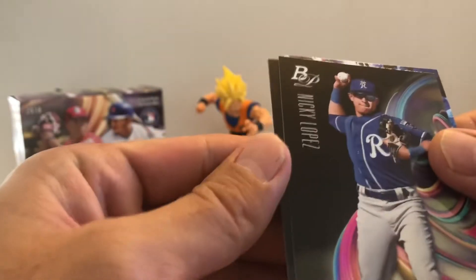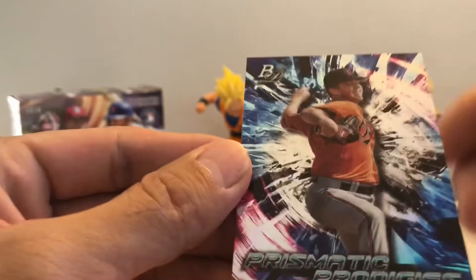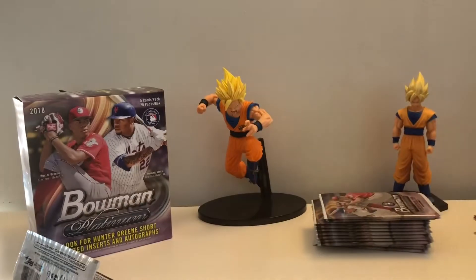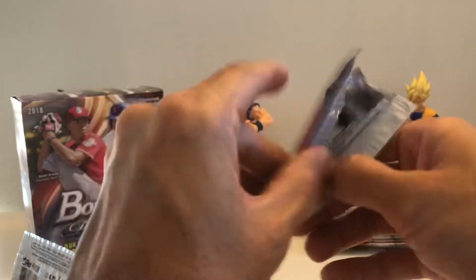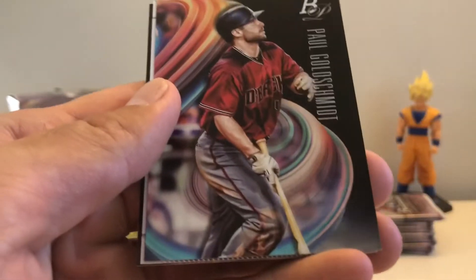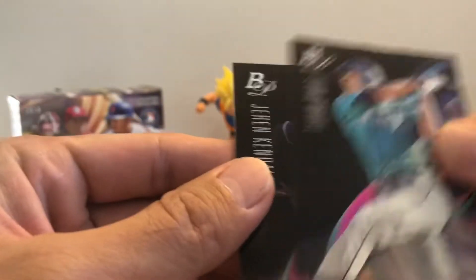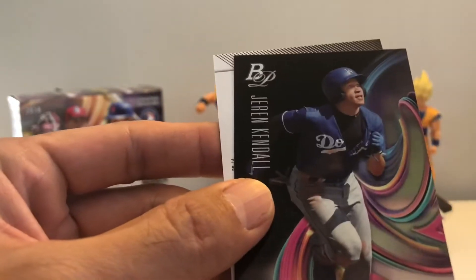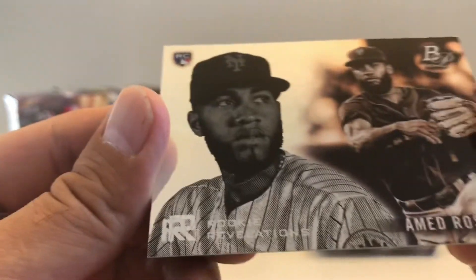Next pack: Arenado, DL Hall backwards, Mickey Lopez, Shane Baez, and a Charismatic Prodigy of Steele Hall. Then we got Rosario backwards, Evan White, and Jaren Kendall — this is a Rookie Revelation, cool cool card.